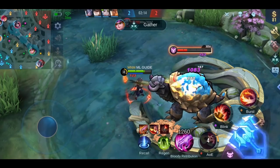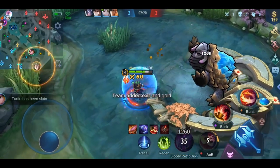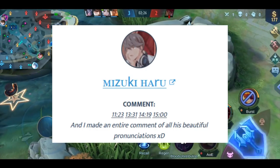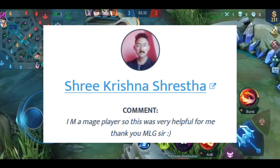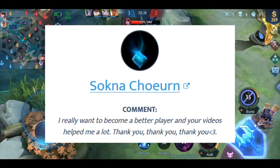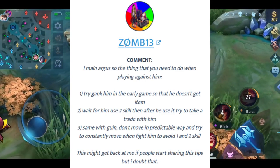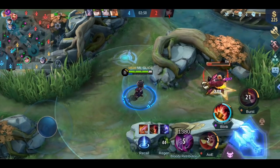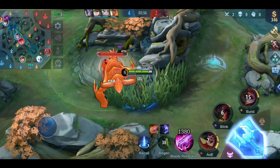Today we're going to talk about 2 mage items: Enchanted Talisman and Fleeting Time. First, the 5 shoutouts of the day go to Derek Steve, Mizuki Haru, Shri Krishna Shrestha — nailed it — Sokna Choirn, and Zoom13. If you want a chance to get a shoutout in the next video, just write something nice in the comments. Also, don't forget about the giveaway I'm running for the challenge — the rules and all information you need are in the description box below.